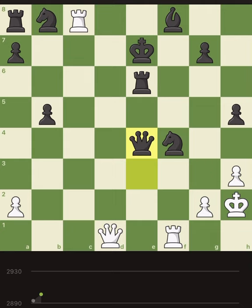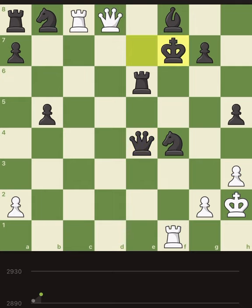Check at the back rank with the queen, king moves, then take the bishop, we check, king moves, take the knight — takes, takes — no, it's not good. Checking the back rank is good and then we should find the continuation. Let's do it. Oh, came close.